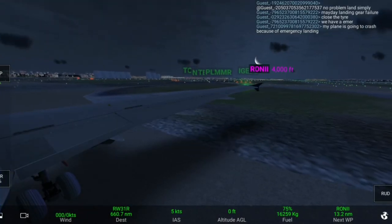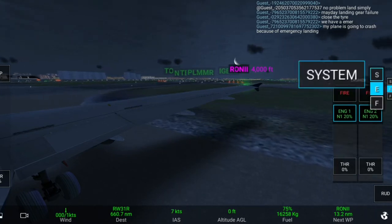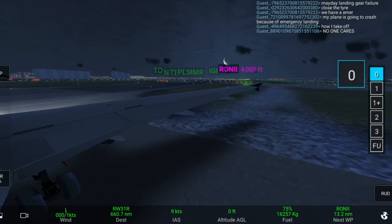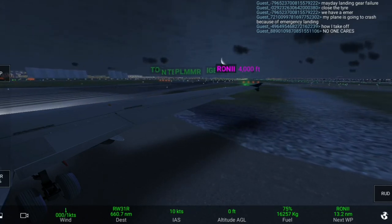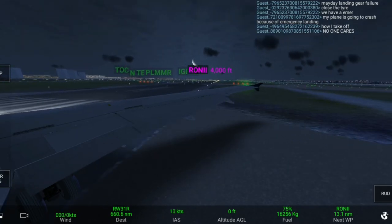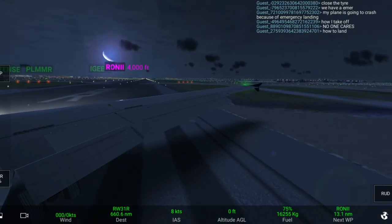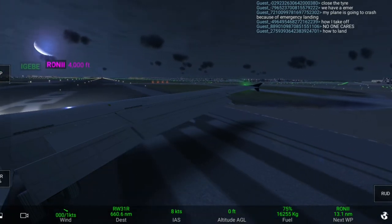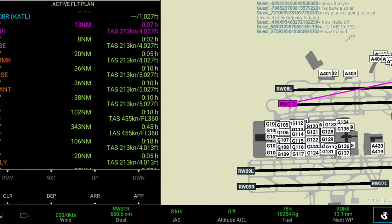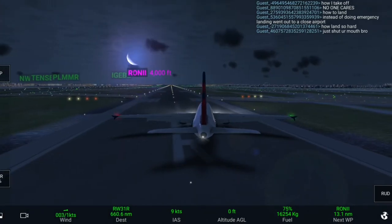Now we have reached the runway, so you can open your strobe lights and landing lights, and set your flaps for takeoff. At the initial departure we have to maintain 4,000 feet as per the runway vector. Yes, we are right on the runway.